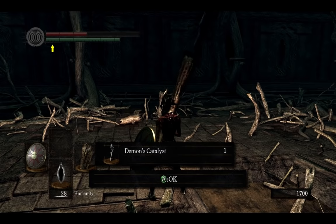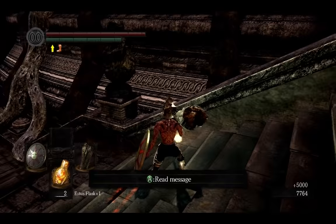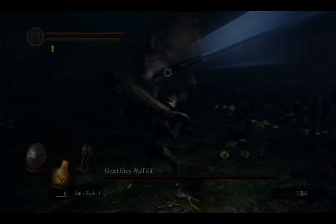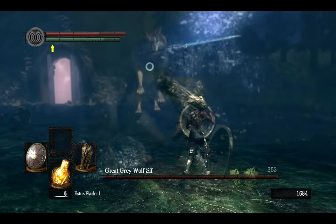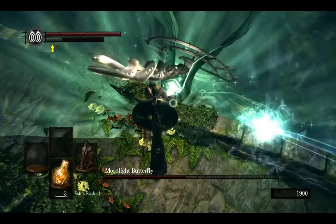For the next weapon, you have to kill the Daughter of Chaos, located just before the Bed of Chaos boss fight. Next, the two bosses in Darkroot Forest: first kill Sif and grab his soul, then fight the Moonlight Butterfly and also fight it for its soul.